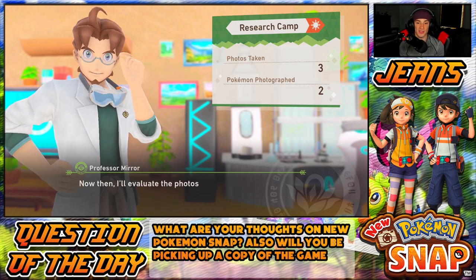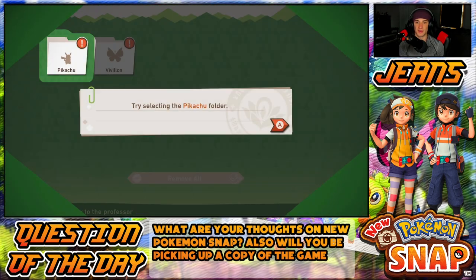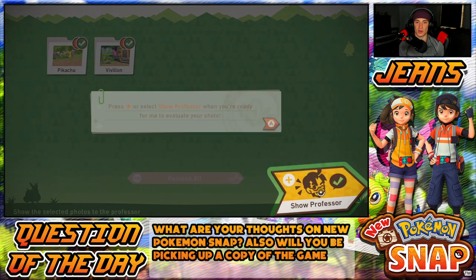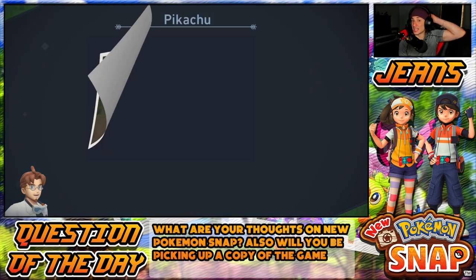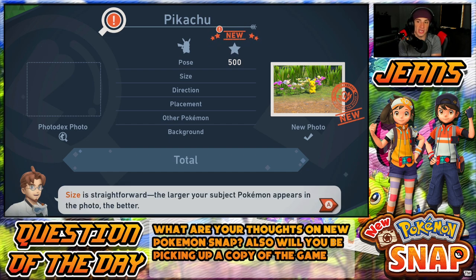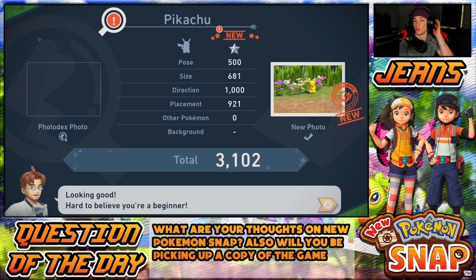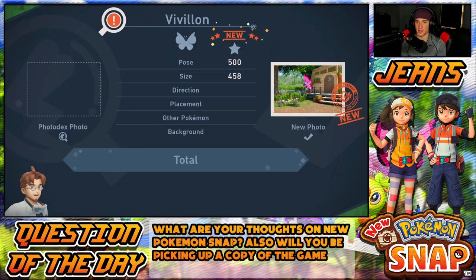He's evaluating the photos I took. He wants me to choose one shot from each Pokémon — I think I only have two Pikachus and one Vivillon. I'll pick the closer Pikachu — that one's way better. This Vivillon shot is from the side, that's an awful shot, but it's the tutorial. He ranks it on size, direction, placement, other Pokémon, and background. I got 3,102 points — one star. I guess you've gotta hand in multiple pictures to get four stars.